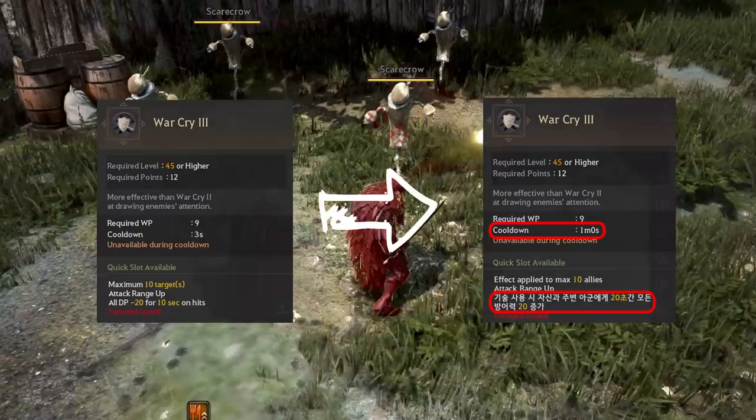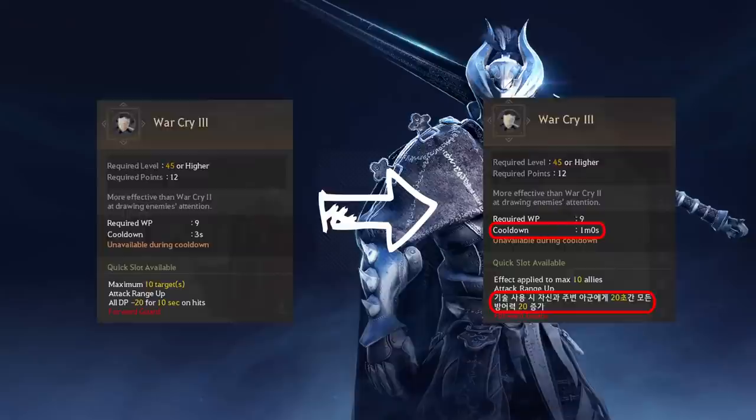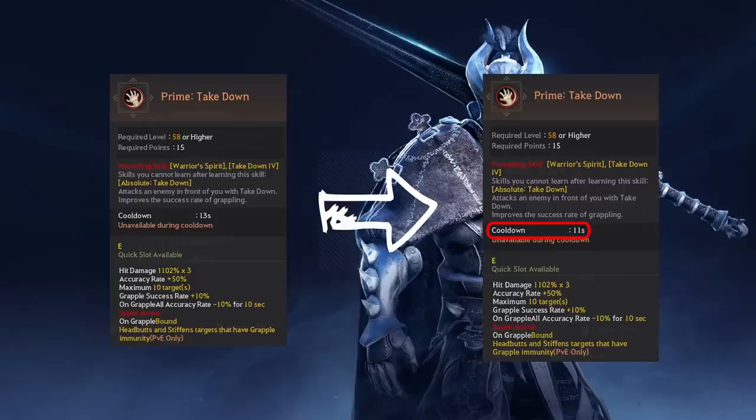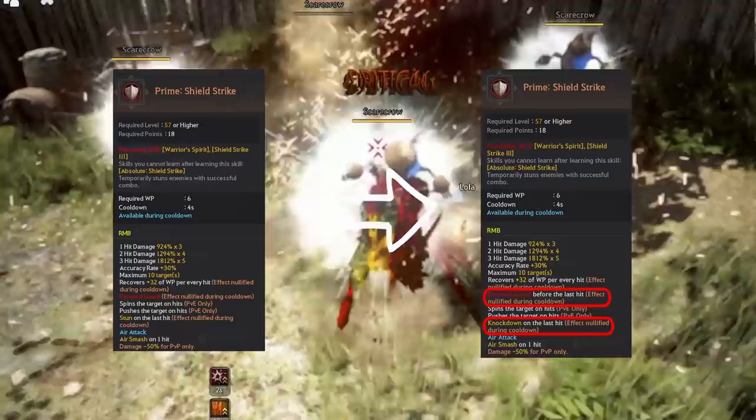Warcry, a mostly unused skill in pre-awakening that used to give a DP debuff, now gives a party DP buff of 20 DP for 20 seconds — a good utility change to that skill. They lowered the cooldown of Succession Grab Takedown by 2 seconds down to 11 seconds now, which is good for smaller skill fights. Shield Strike now has a knockdown instead of a stun, but they took away the full frontal guard protection on the last hit, so you get an extra KD to use but you lose that protection.